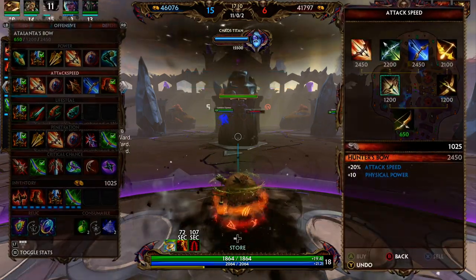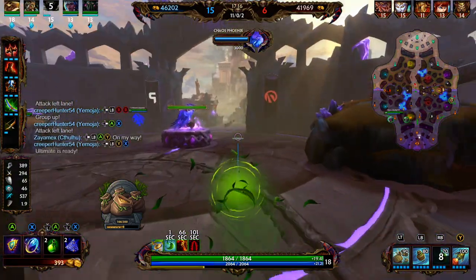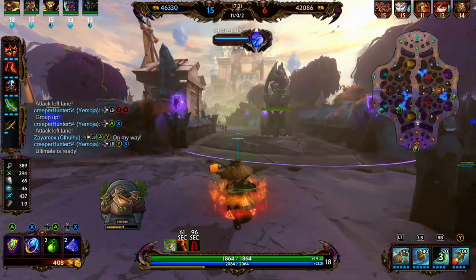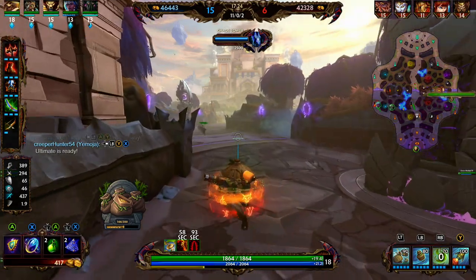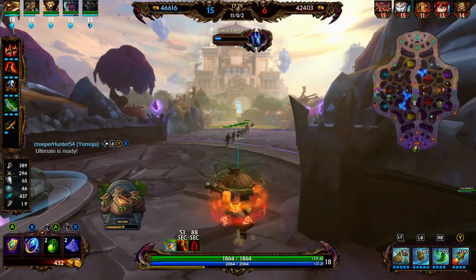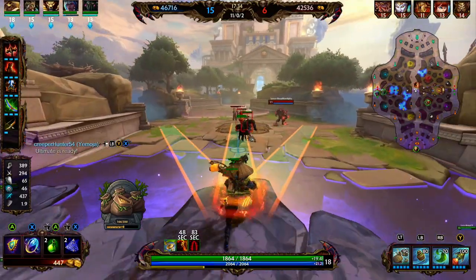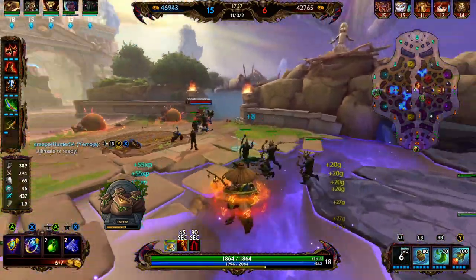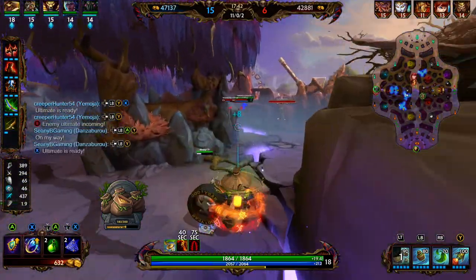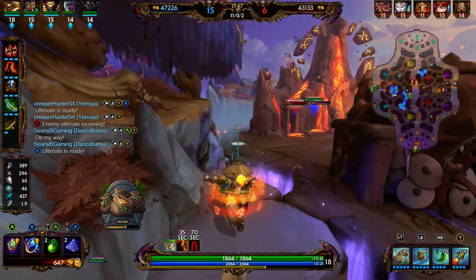We pick up Failnaught. It provides 45 physical power, 20% critical strike chance, 20% cooldown reduction, and 10% penetration. Its passive: when your ultimate ability finishes casting, your next ability or basic attack within 8 seconds that damages an enemy god marks them, increasing the chance you and your allies have to land a critical strike by 15% for 10 seconds. This can only occur once every 45 seconds. The passive is pretty good but we're really getting this item for the stats — power, crit chance, cooldown, and percent penetration. It's a very strong item.